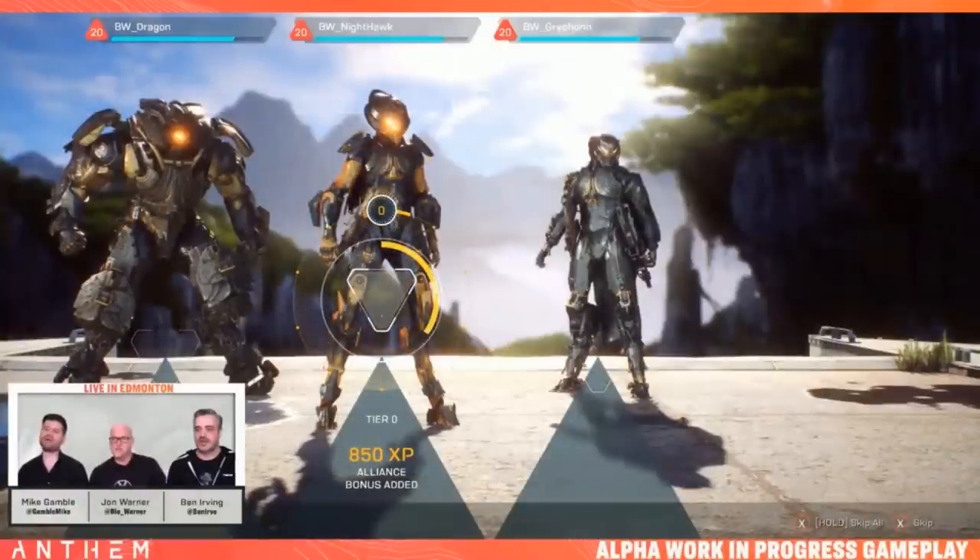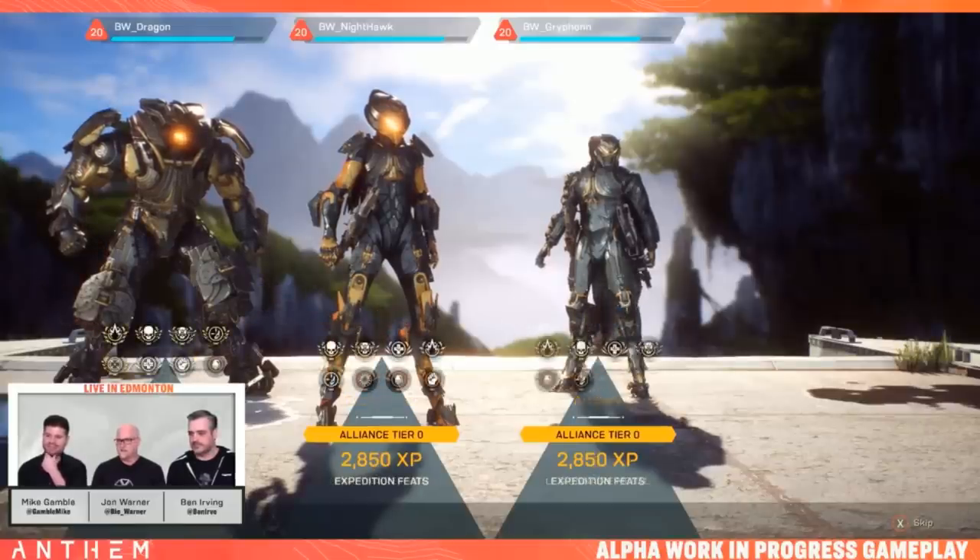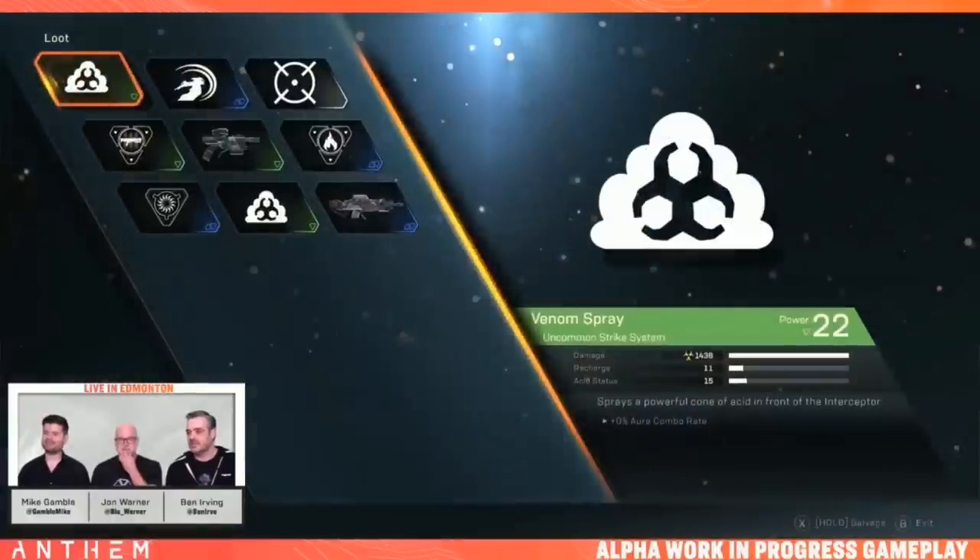Checking out the loot screen post-Stronghold. A bunch of medals received. The LODs on some icons are noted as bad — work in progress, game isn't done until it's done. Alliance tier shown — that's the Alliance system. Checking for any unlocks from the run.